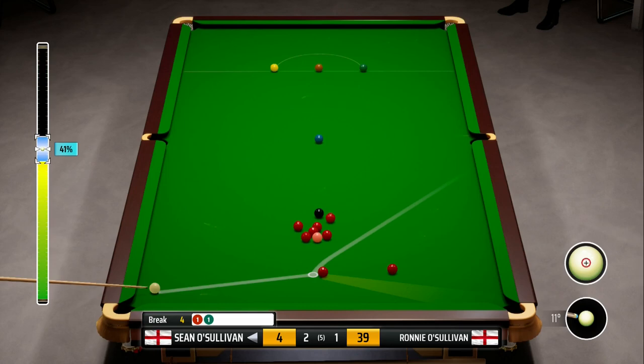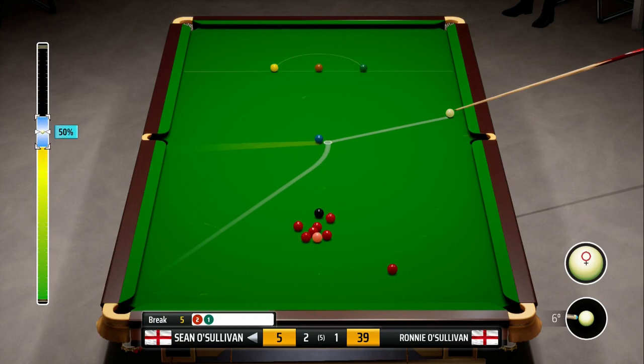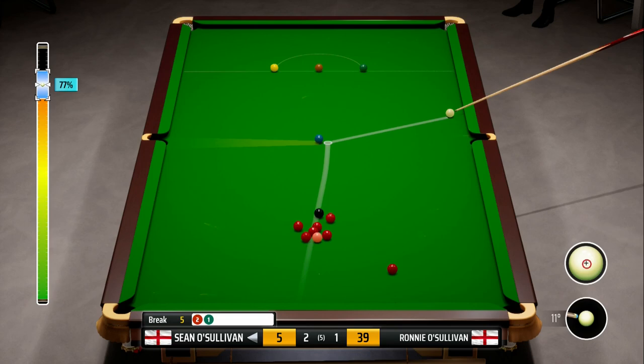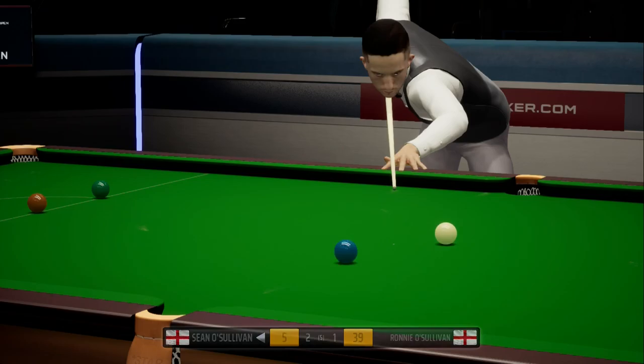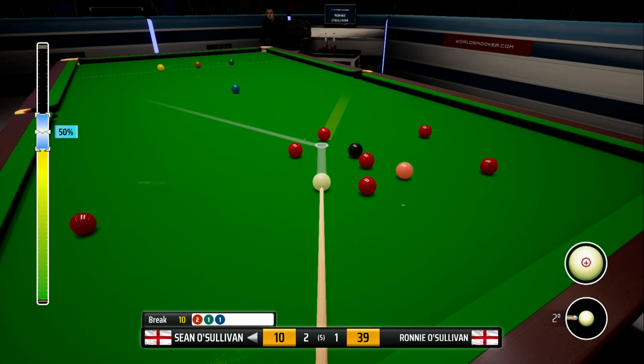Let's see if we can put this into the bottom pocket and get up for the blue, then come down for the reds. We're taking a bit of power off at 39% - we don't want to collide with the reds in the pack. We've come past the blue and might even have an angle to go into the pack. With one loose red it's a little early, but you have to take your chances. We're going to screw back into the black with 77% power and hopefully nudge all the reds nicely. We've overhit it, but we've got one of the reds onto the middle - it's almost straight, so we can't complain. It looks like they're all spread nicely and we should have a frame-winning opportunity.